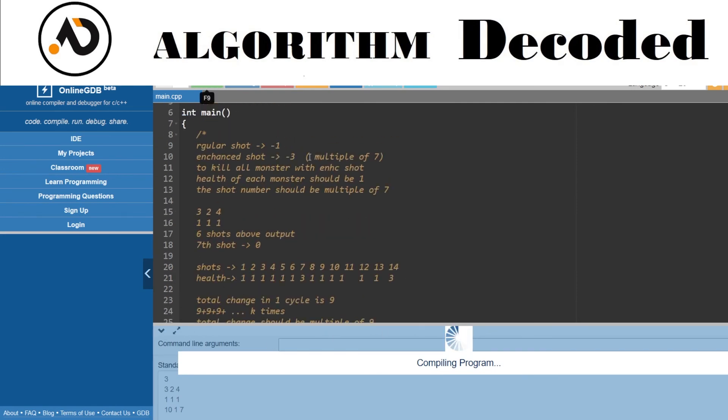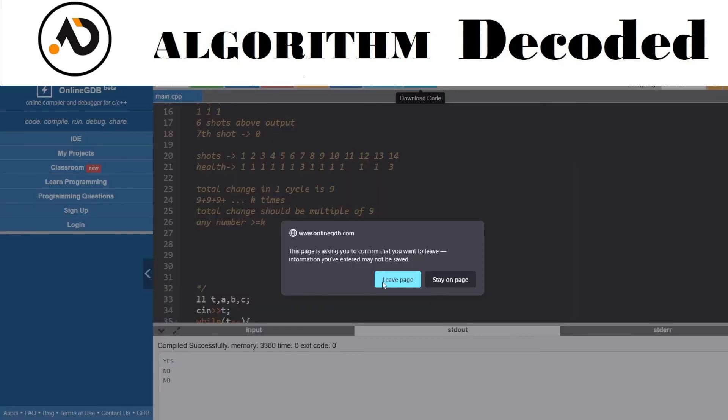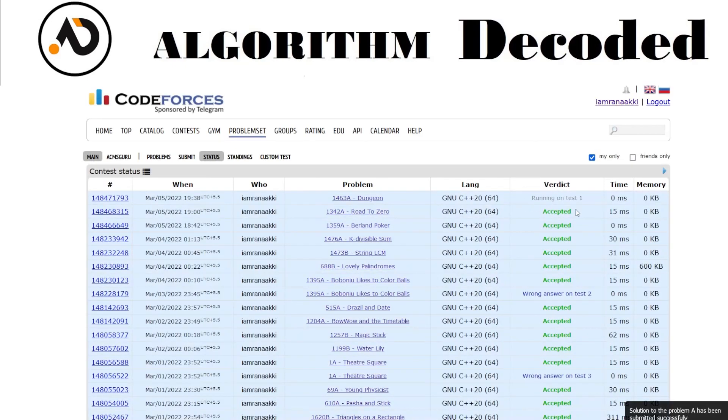Running the test cases — yes, no, no, yes, no, no — all match the expected output. Test one accepted. That's it! If you find this video helpful, please like and share it with your friends. See you in the next one.